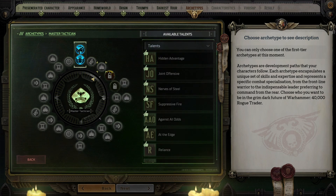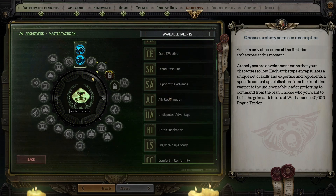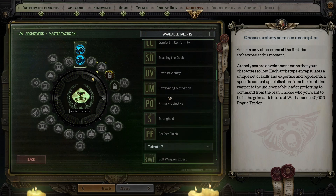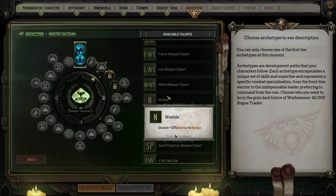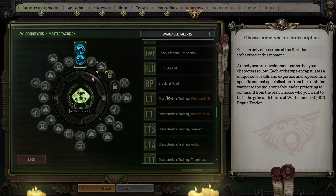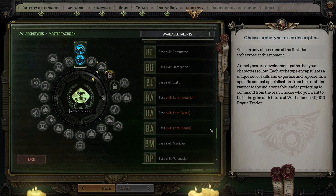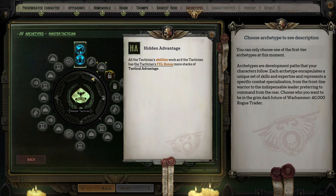Starting at level three you will begin choosing talents. You can select seven talents out of a list of 25. The first list comes from your archetype while there's also a second list of general talents that all characters can choose. I would strongly recommend you strictly focus on archetype talents in this screen. You get four opportunities to choose talents only from the general list and that's when you should select some of them. The first talent is Hidden Advantage, and it allows all of your tactician abilities to work as if you had an increase in stacks of Tactical Advantage equal to your fellowship bonus. That number should be sky high, so without question pick this up.